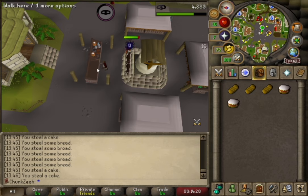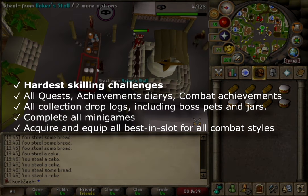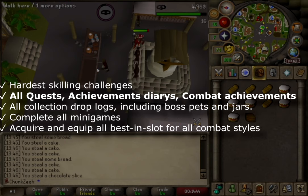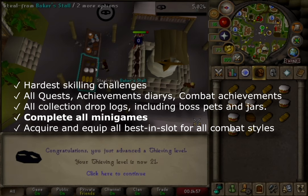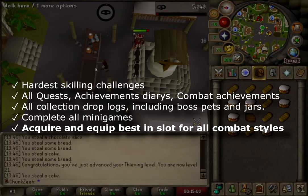While advancing my Thieving skills from level 5 to 25 at the Baker's stall, I took a moment to review the specific rules for my one chunk account. It's crucial to comprehensively outline all tasks within my chunk before progressing. This entails: tackling the most challenging skilling objectives, accomplishing all quests, achievement diaries, and combat as far as possible, filling every conceivable collection log slot including boss pets and jar drops, completing all minigames, and acquiring best-in-slot gear for all three combat styles.